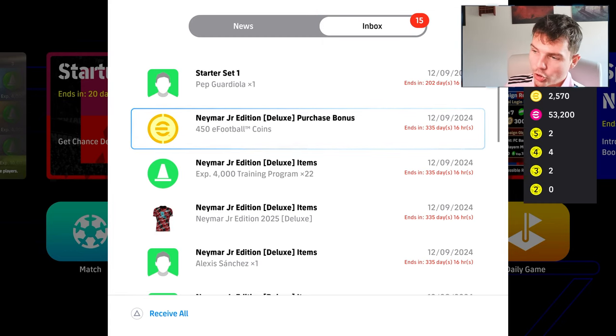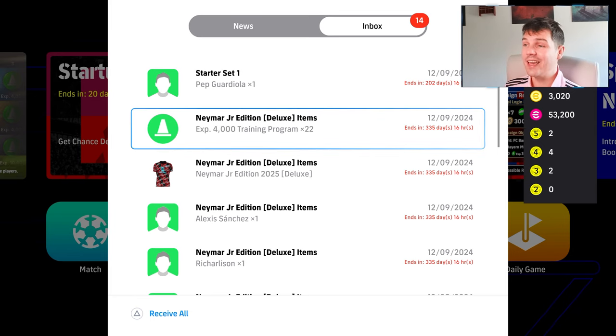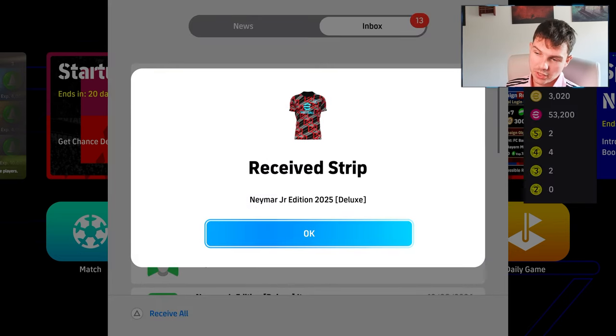So this is what you get in the Neymar pack. You get 450 coins. You get the trainers, which is 88,000 trainers. You get the jersey, which is this one here, which looks nice — the strip.